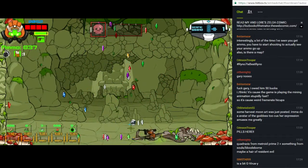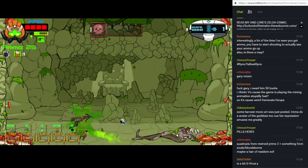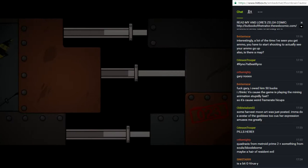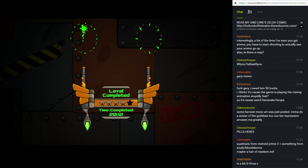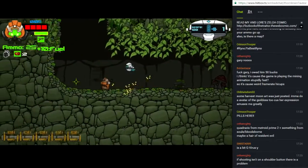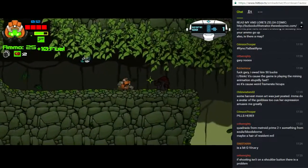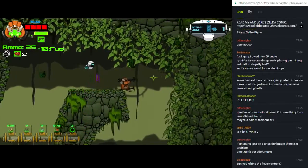I got an achievement called 'What Just Happened,' which seems apt. And I got a crossbow — nice! At the end of an area you get ranks depending on how fast you complete it. I don't think it has anything to do with your health, enemies destroyed, or secrets found — it's just a speed ranking.